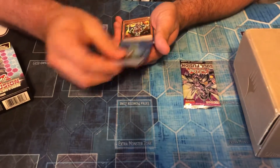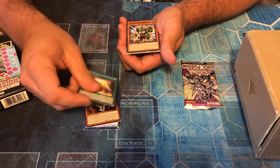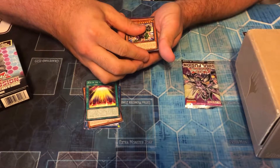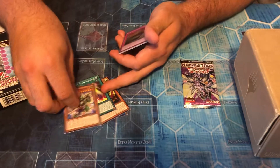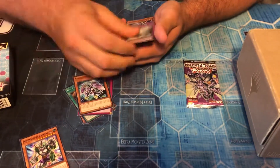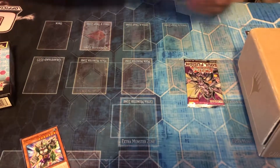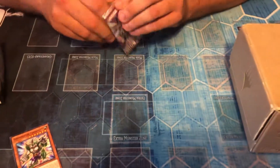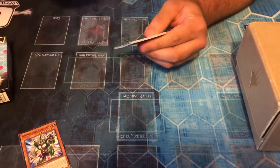Angry Dragon, Dino Wrestler, Rise of the Salamangreats, Pankratops, Highway to the Danger Zone — Clock Wyvern! That's not bad for a Cyber deck. We got Pankratops, and he's getting reprinted literally next Friday. Currently have like $30 worth of cards.